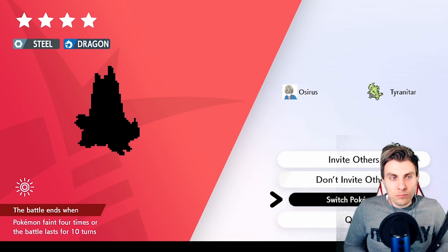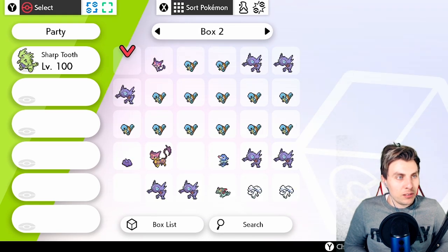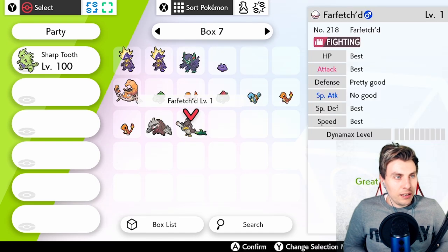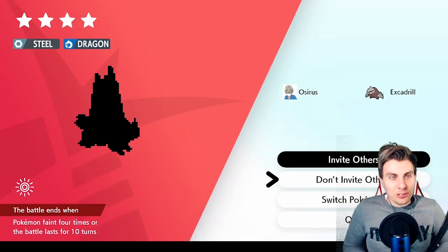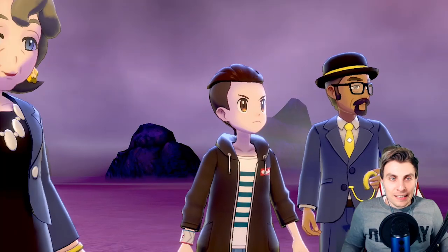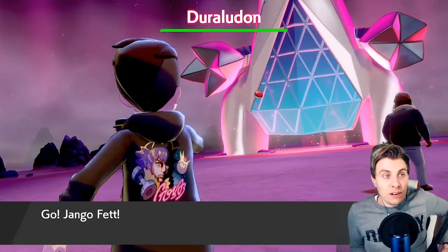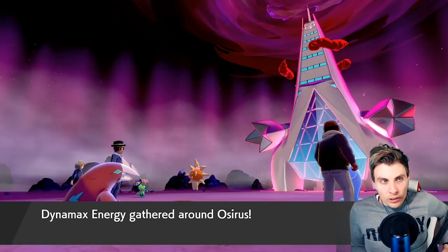We've got our first one — a four-star Duraludon. We'll switch Pokémon; I don't want to bring Tyranitar here. I've got my trusty Excadrill — this is a special one I used at the 2013 UK National Championships, where I got third place that year. I've traded it over through Pokémon Home and into my Sword and Shield game. That Excadrill won me an invite to the World Championships in Vancouver, so I love this little guy.